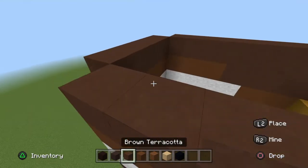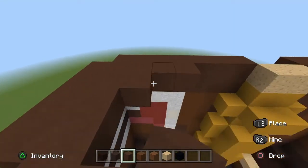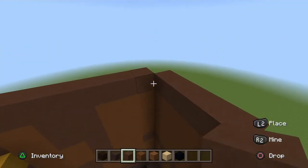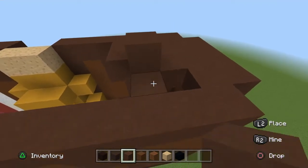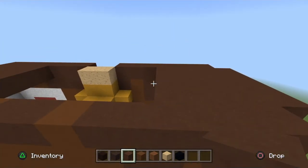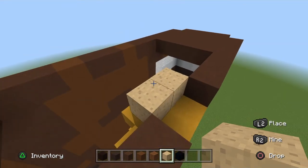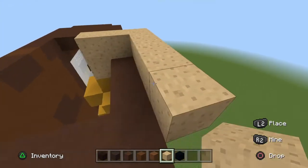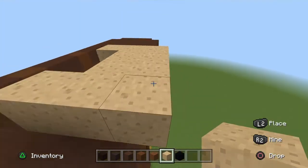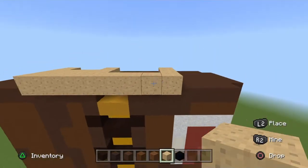The top of the shoulder blades are all brown terracotta, so let's fill that in — pretty simple. Now we move on to the farmer's face. The part where we pop out is where these mushroom blocks are, so place one here for placement, then pop out two. Move it all the way across, giving you four in length and three in width.